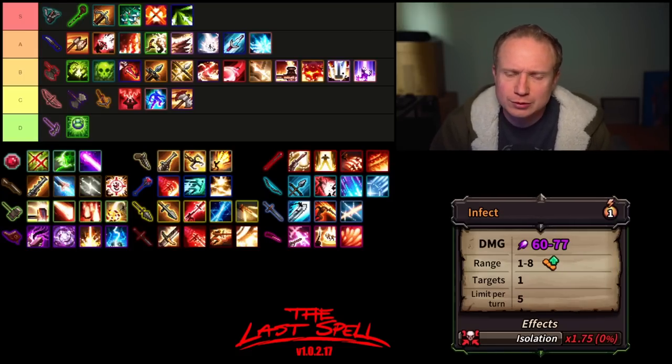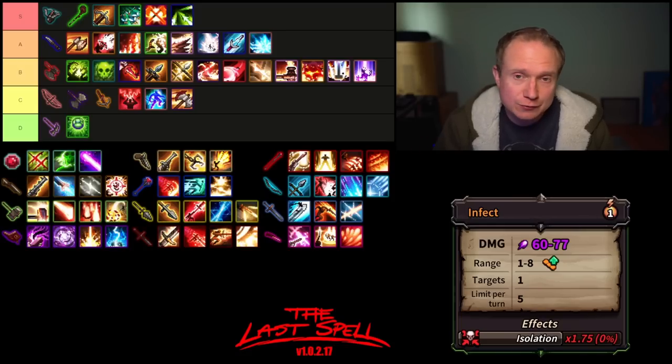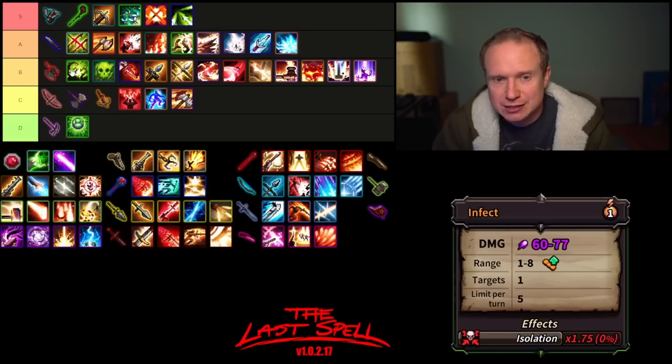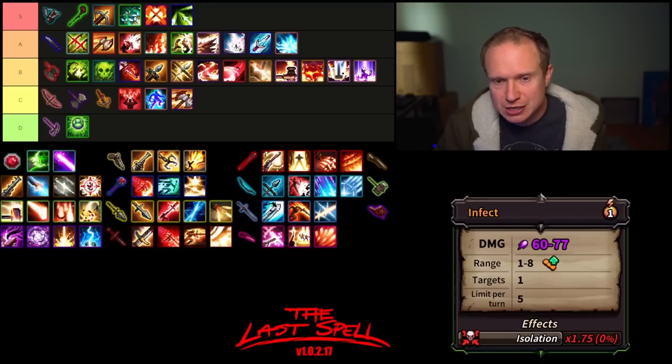The Magic Orb. The Magic Orb's first ability is Infect — five uses per turn, range of up to eight, a really nice isolation bonus, but relatively low damage. I really like Infect. I think it lives very high in A tier just because of the five uses — it makes the Magic Orb feel like a really good clean-up weapon to pair with, say, a Druid Staff.